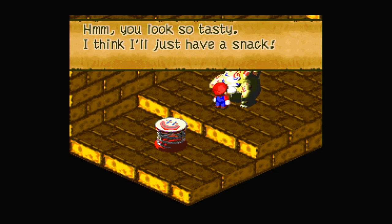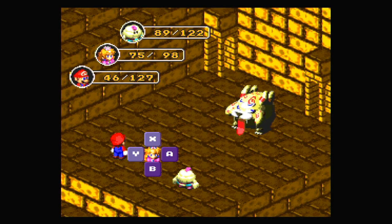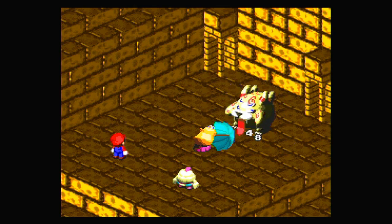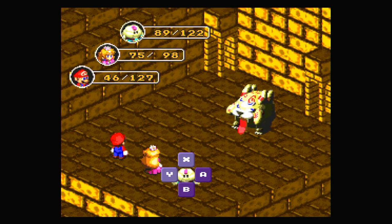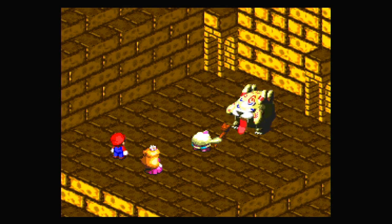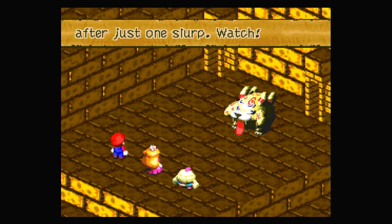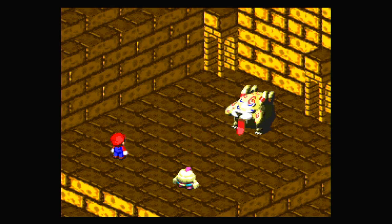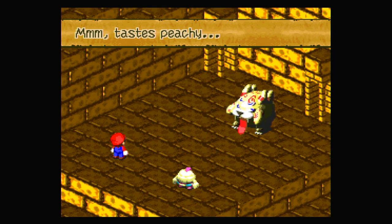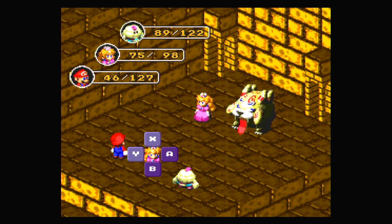You look so tasty, I think I'll have a snack. So, similar to the last time but with a few differences — we're going to find that out as we get further into this fight. I probably should have healed but it's fine. Let's just do some damage. I never forget a taste — in fact, I can clone someone after just one slurp. Watch. He tastes Peach — mmm, tastes peachy. He creates a clone. Make sure to take out the clones because he can create a lot — he can make several of them.